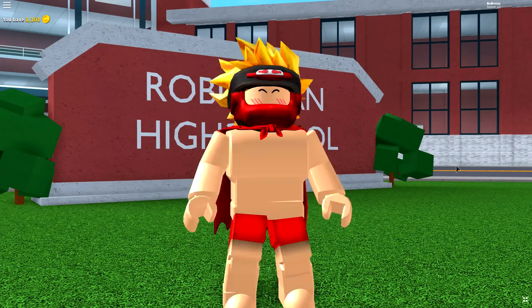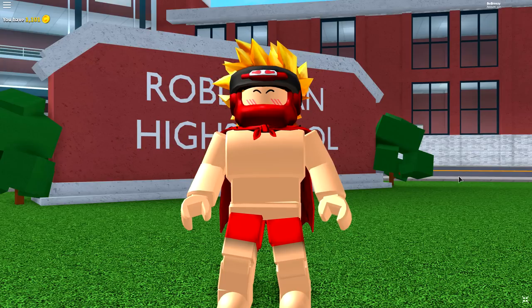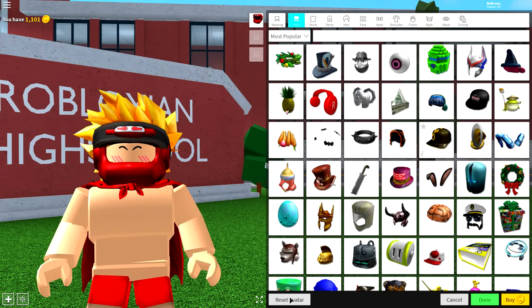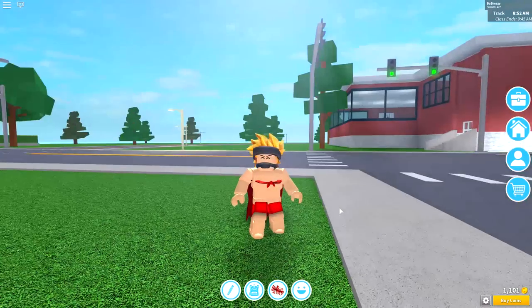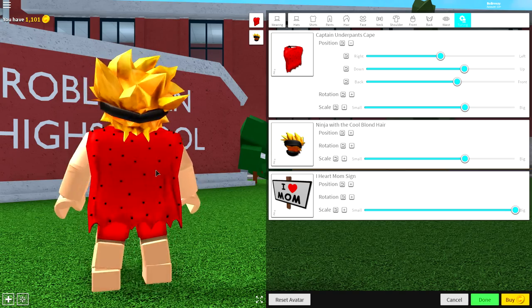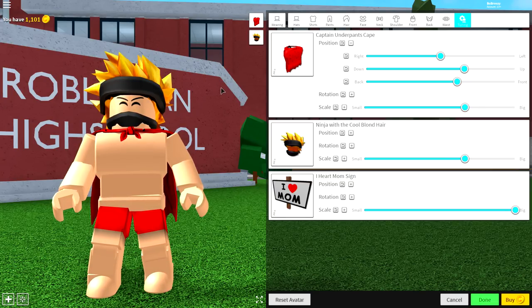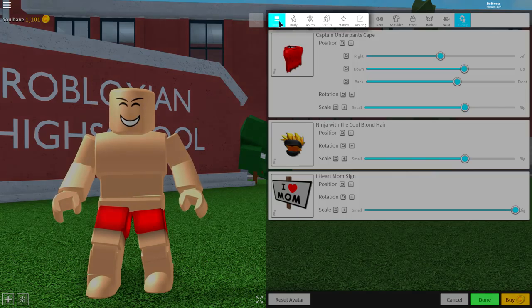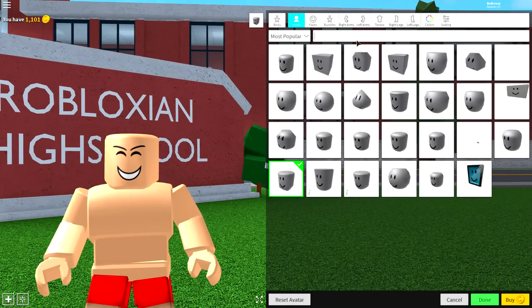Today we're going to be creating a KSI, and tomorrow we're going to be creating Logan Paul for the upcoming fight. As always, the first thing we do is click the reset avatar button. This will simply turn you back into your normal self. Once you've reset your avatar, you're going to want to begin by removing everything you are currently wearing. Come to the tuning selection and simply click all of the boxes you may have equipped. Next, come over to the body selection for step number three, where we're going to want to change pretty much everything except the head.